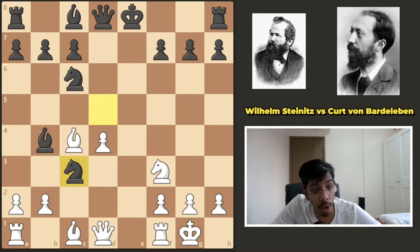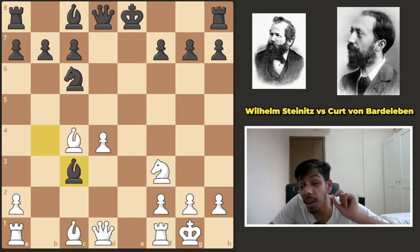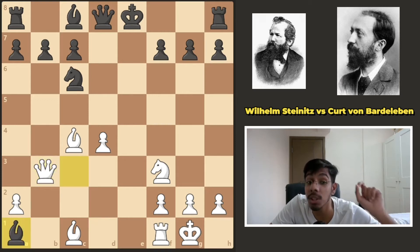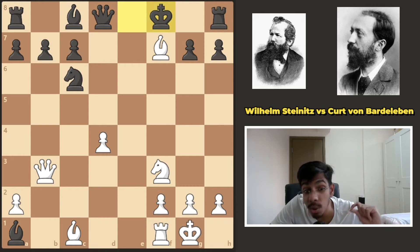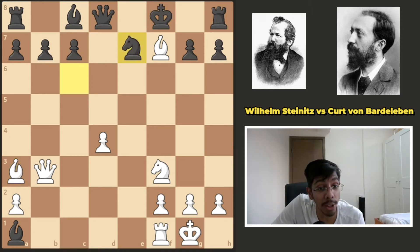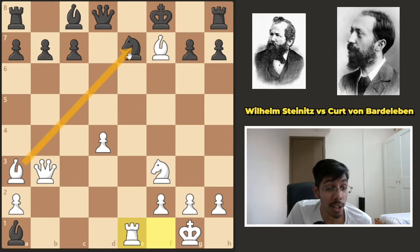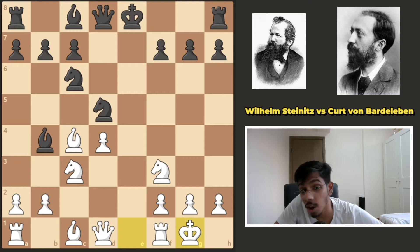Knight takes knight also does not work — you simply take back. Bishop takes pawn looks like it wins the pawn and attacks the rook, but white has a very nice idea: move the queen to b3, let the rook die, because in the end he gets f7. King moves, the bishop slides to a3, and after the knight blocks, the rook goes to e1. All white pieces are on the attack — there is no way to save the knight and it's completely crushing. Black did not care about the knight and simply continued developing.